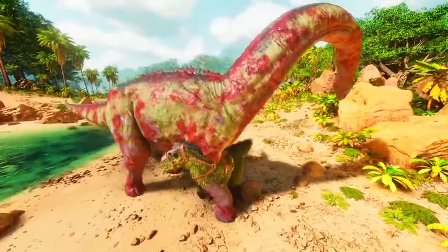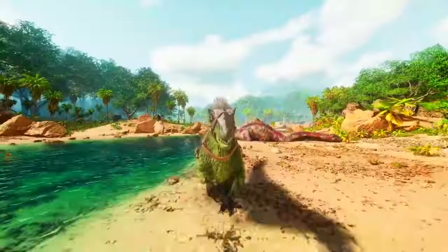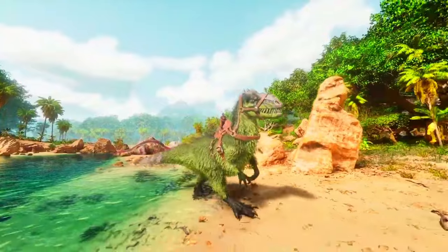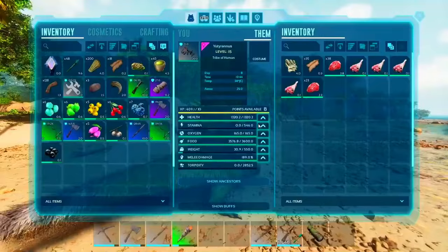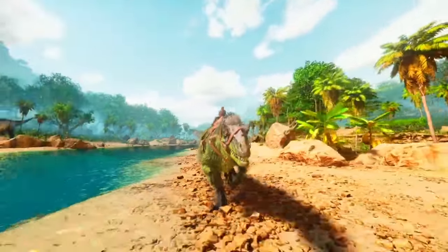They also have utility in battles. Due to the Courage Roar ability, the Yutyrannus becomes a valuable asset in battles against other creatures or players. The buff it provides to nearby creatures can turn the tide in challenging encounters, making it a significant asset in PvP — player versus player — or PvE, player versus environment scenarios.